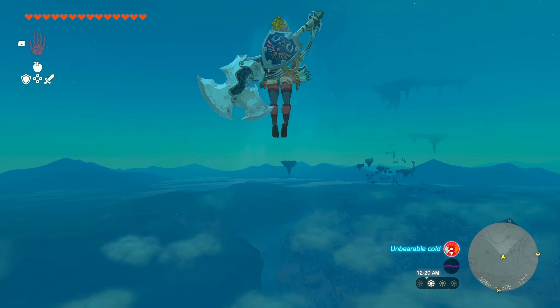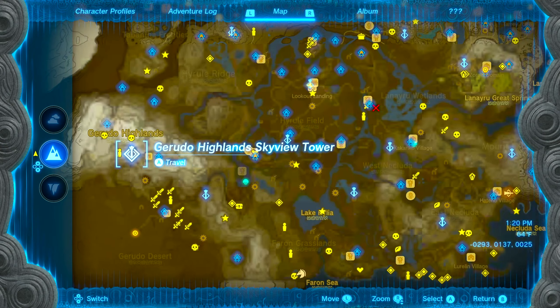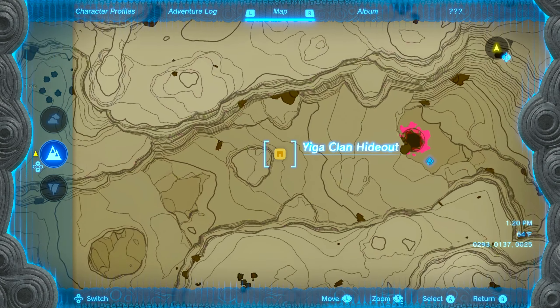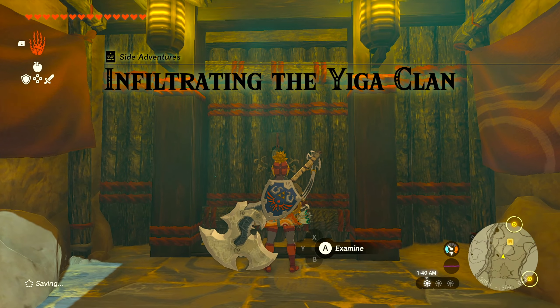Once you have all three pieces of the Yiga Clan Armor, head to the Yiga Clan Hideout. You can easily get there by taking the Gerudo Highlands Skyview Tower and Skyjumping headed east. Once you get there, put on the Yiga Clan Armor, head to the front door, and gain entry.